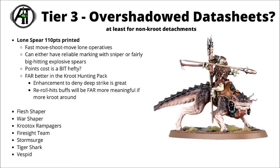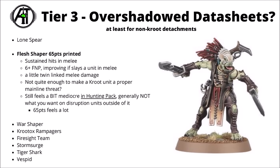For non-Kroot detachments, I've also chosen to rank the Flesh Shaper down here — 65 points for sustained hits in melee and a 6-plus feel-no-pain type save, improving to a better one if you slay a unit in melee. He also contributes a little bit of personal melee damage with some twin-linked AP attacks. In all honesty, I do feel like he's kind of borderline even in the Hunting Pack — he does add a little bit more weight to a Kroot unit both in terms of melee and a bit more defence, but it's not crazy for 65 points. Maybe okay if you want to focus a bit of might on one unit heading towards an important objective. Overall, I'd be tempted by him in the Hunting Pack, but pretty much definitely not take him outside of it.